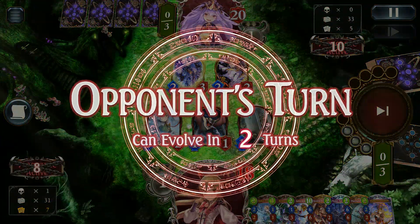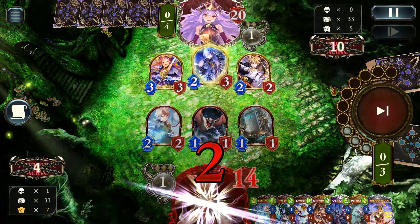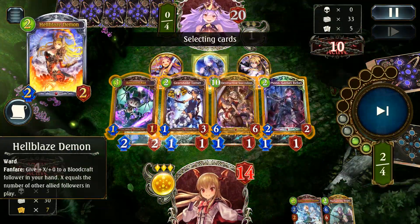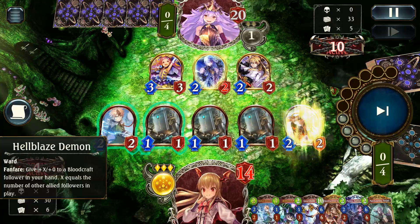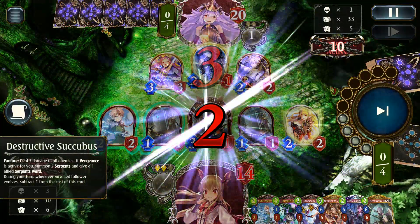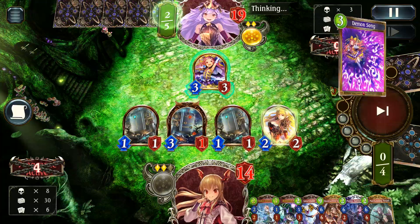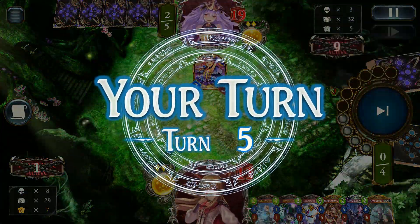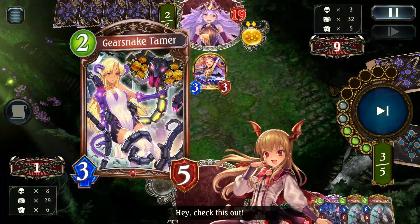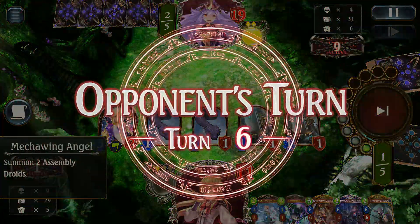We set ourselves up pretty well — there's a nice setup for a potential Gearsnake next turn, and we can pretty much generate as many followers as we want. I decided to save the Hellblaze Demon since getting a full board on it is really important. That probably wasn't the best way to do things, but it worked out. Demon Song is the card they chose, so I didn't really lose too much with the 3-3 and no Evo. We follow up with Gear, wipe it out, flood the board even more, setting up for mono as soon as we can.